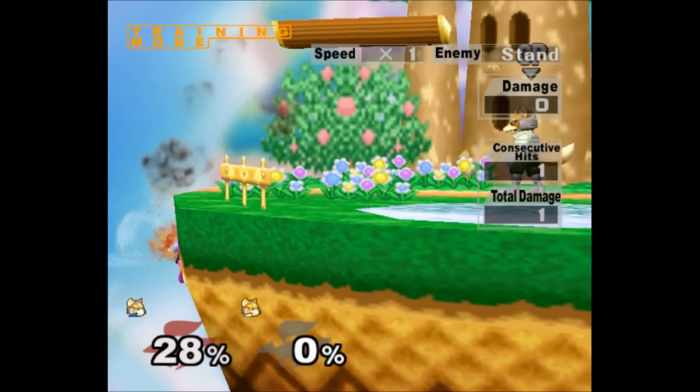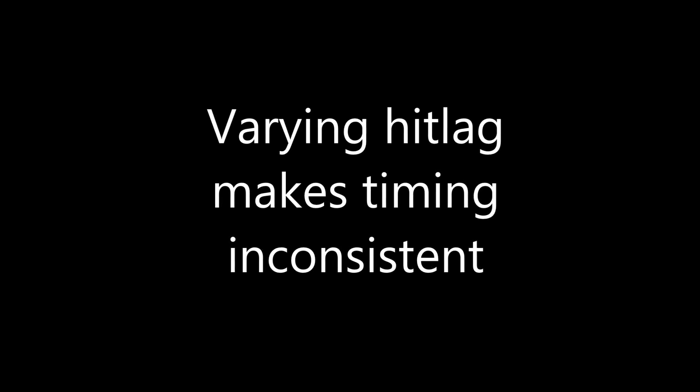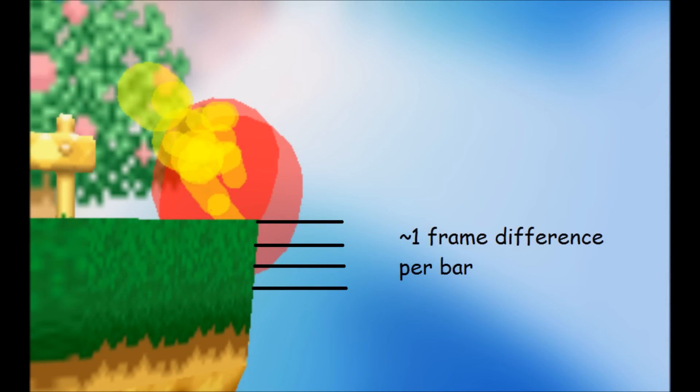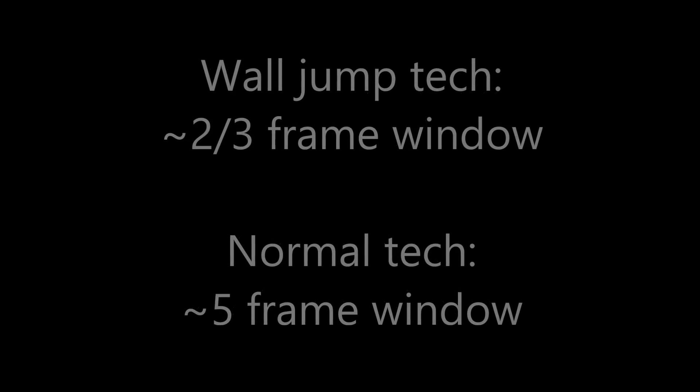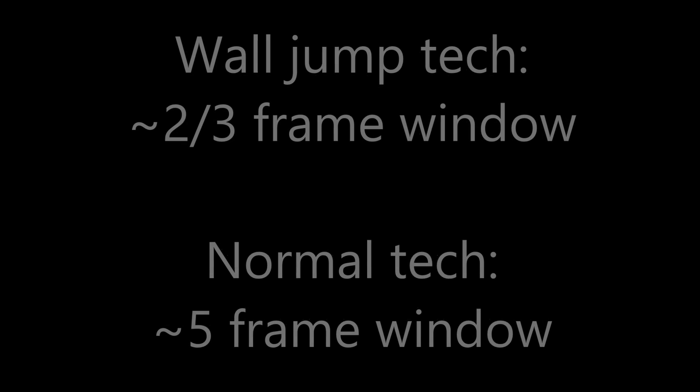The last option I want to cover is Fox and Falco's wall tech instant side B. As mentioned earlier, the amount of hit lag when you SDI into the wall changes the timing of when you need to input your B press. On top of that, the height you are at on the wall changes the instant side B timing window for both a normal tech and a wall jump tech. To summarize, the wall jump tech has about a 2 or 3 frame window and the normal tech has about a 5 frame window.